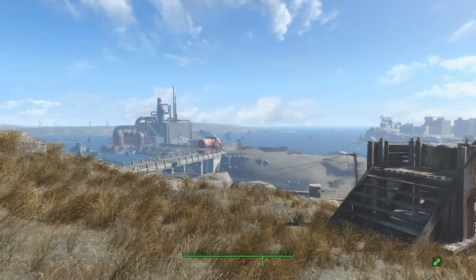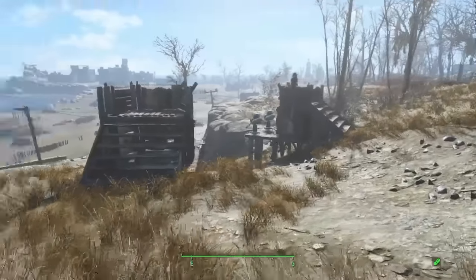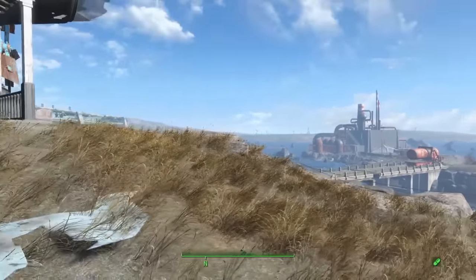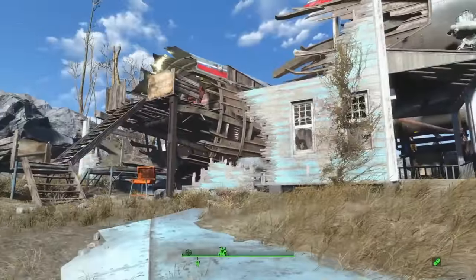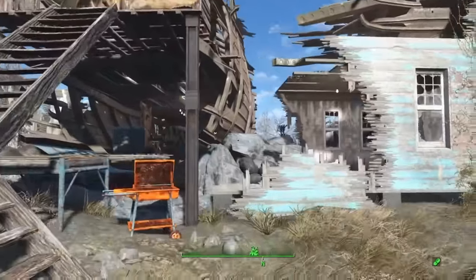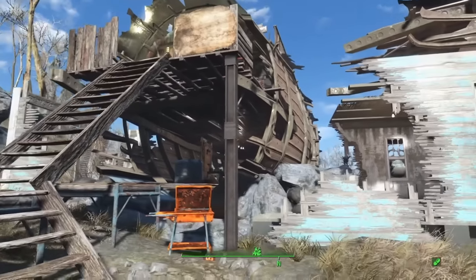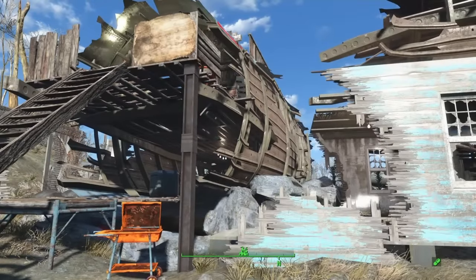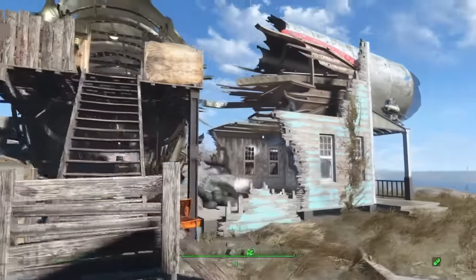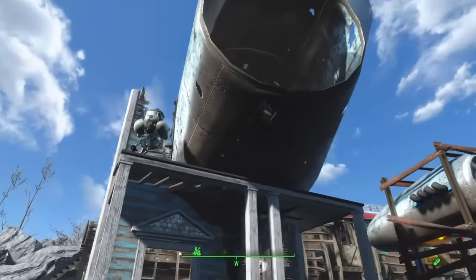Now if you know the Coastal Cottage settlement, you get this broken down house and it's very difficult to fix. So I've kind of worked around to not have to worry about fixing the house, and was able to place the plane fuselage right in there — like that's what destroyed the house. I was able to fit another piece of the plane up there into that little section.